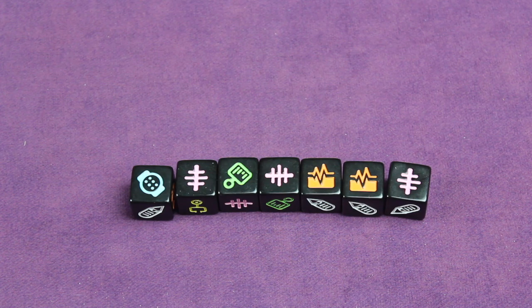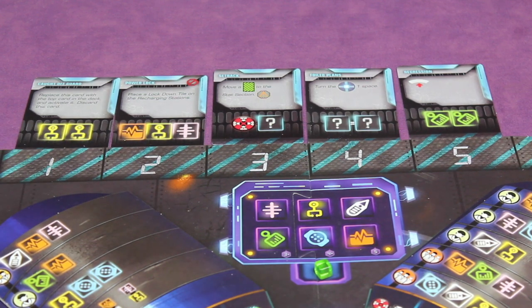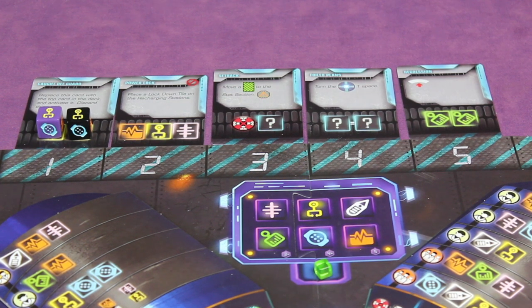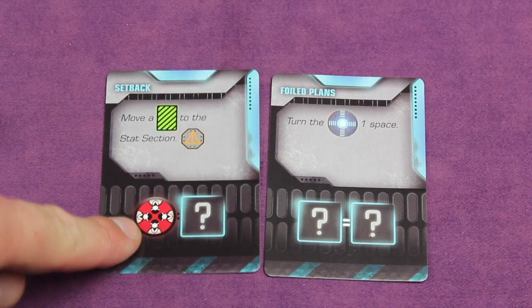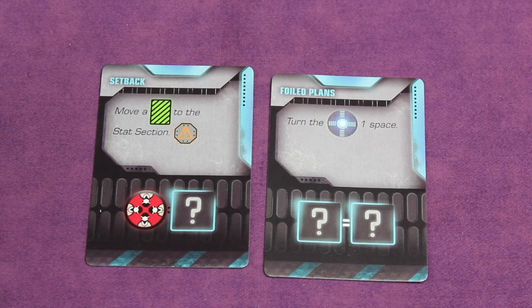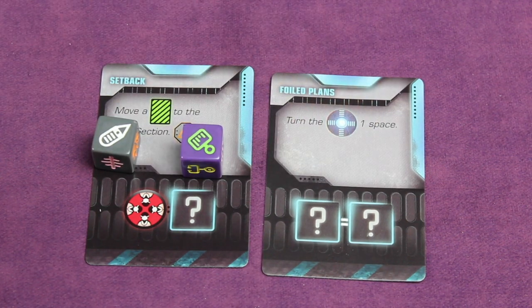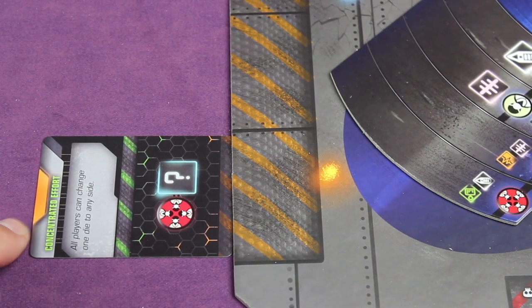There are three major things you can try to do during the countdown. First, you can clear emergencies by placing the right dice — and the right number of dice — on specific cards. It could be one player or multiple players unless it says otherwise. For example, if a card needs two yellow stethoscopes, the black dice player places one and the purple dice player places another. Once a die is placed anywhere on the board, you can never pick it up. If you see a red icon with multiple heads, every player must play a die to clear that card.